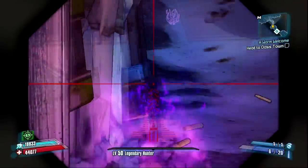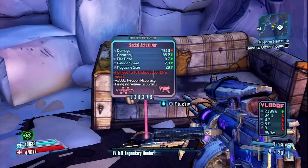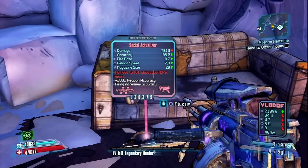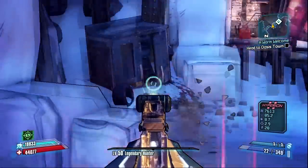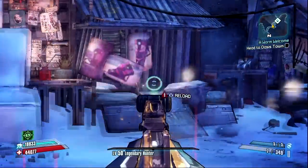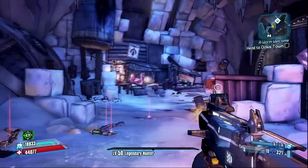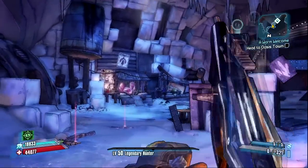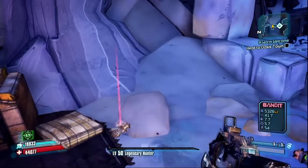Next is the Actualizer, which is a Hyperion submachine gun. This one's really good — you can find versions with really high damage, and it's way better than any other submachine gun I've seen.